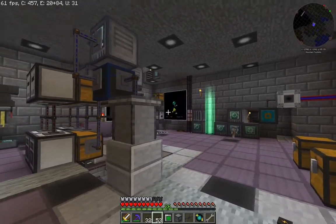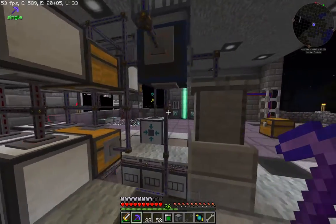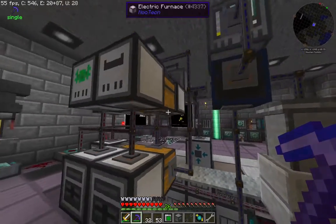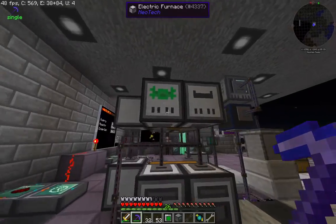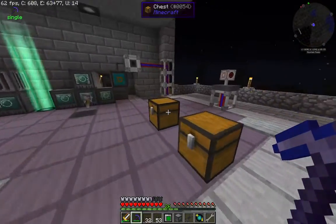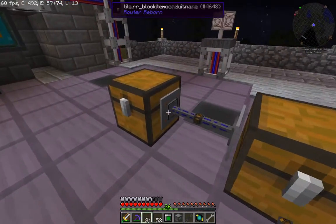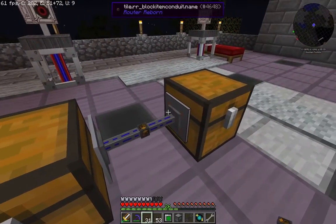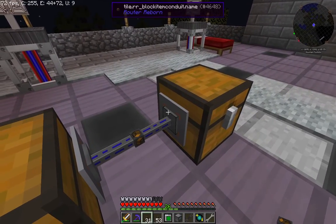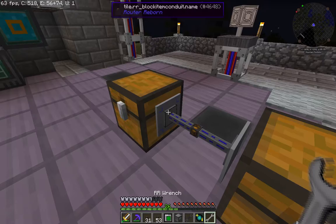Now we're going to look at what I do with items once they come back — I need a sorting system. I make a lot of use of this pipe from Router Reborn. The pipe is pretty fancy — it's got these interfaces, and in this case I've just got it hooked up to a bunch of furnaces and crushers. Each side has two modes, input and output. The orange color signifies output mode relative to the pipe, meaning it's going to output into whatever is adjacent. You can also wrench it to switch to extract mode.